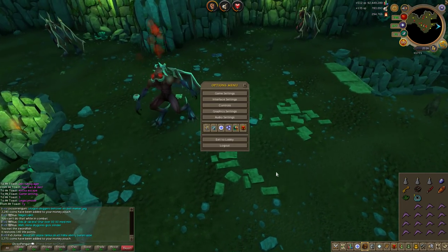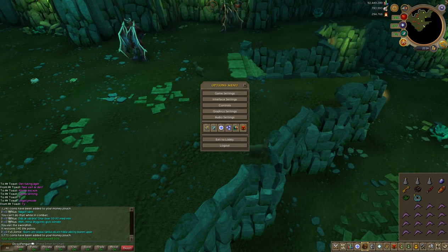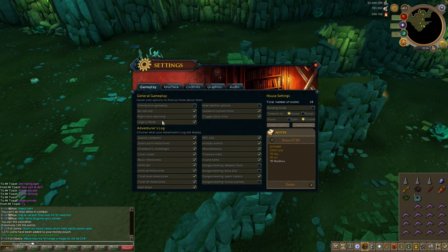So what you wanna do is press escape, or go to settings — I forgot which button it is except for escape — so you wanna press game settings, and you wanna look here on gameplay, and you wanna look on legacy mode.